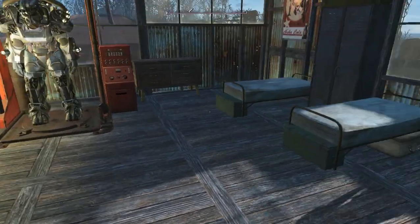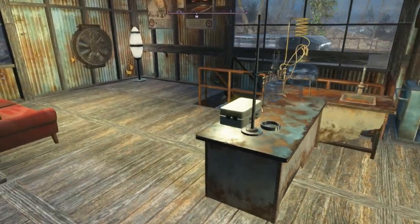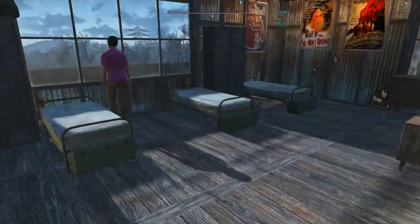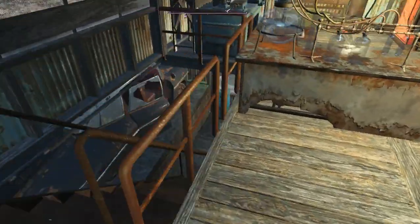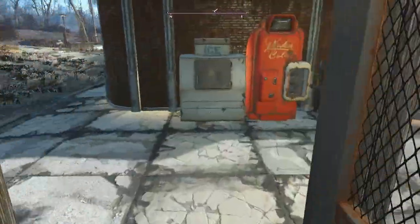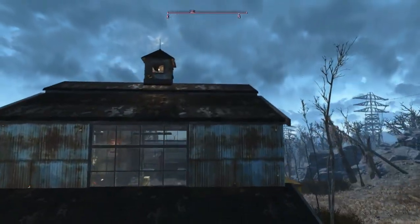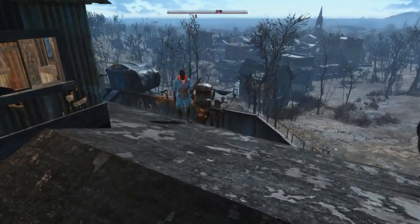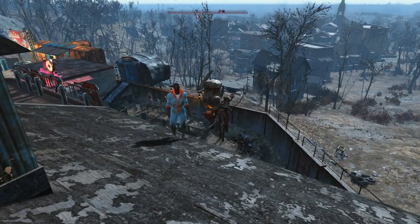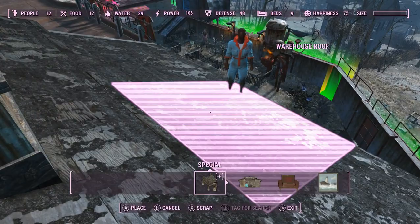Even though the settlers are able to get up to these beds, they don't go up the stairs — they go underneath and just glitch up here. I don't like that, but they do that. I've actually seen settlers up here — yep, there's one. It seems like I don't have the pathing all set and I might have to do some tweaks before I move on.